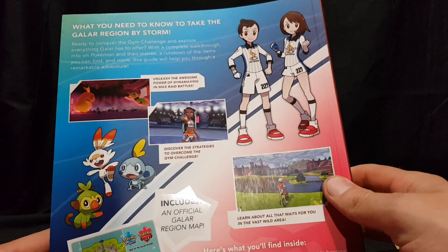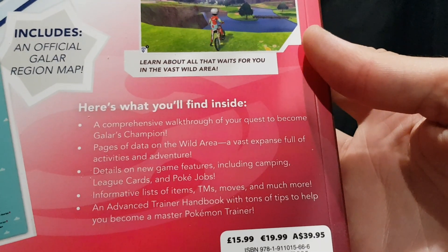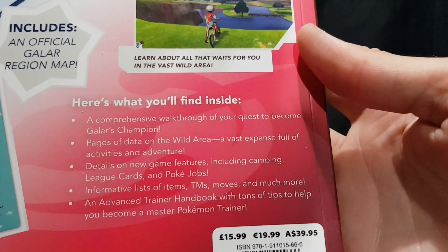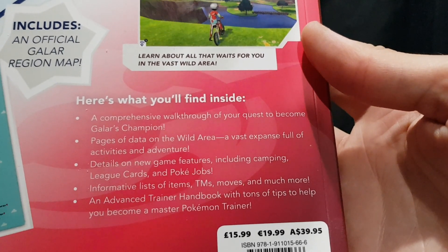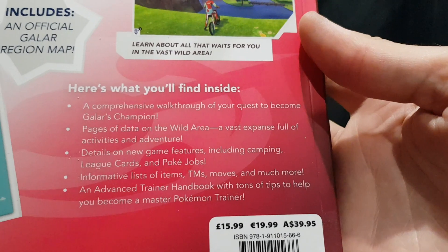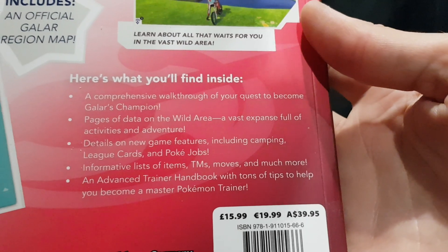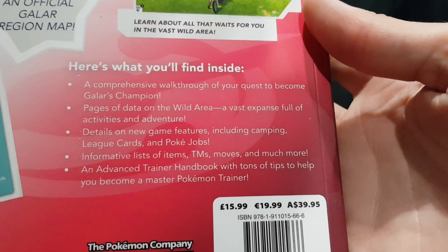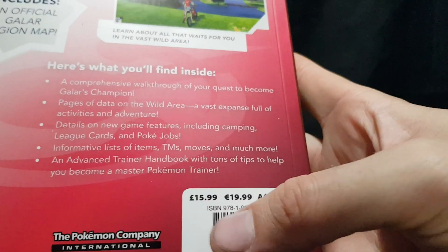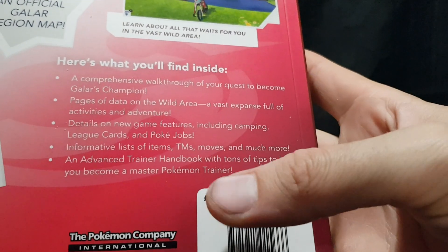So it looks like this is an official book from the actual Pokemon company. Here's what you'll find inside: a comprehensive walkthrough of your quest to become Galar's champion, pages of data on the wild area — a vast expanse full of activities and adventure — details on new game features including camping, league cards and Pokejobs, informative lists of items, TMs, moves and much more, and an advanced trainer handbook with tons of tips. On the back we have Australian dollars $39.95, 19.99 euros, or 15.99 pounds — there's a bit of a price comparison.